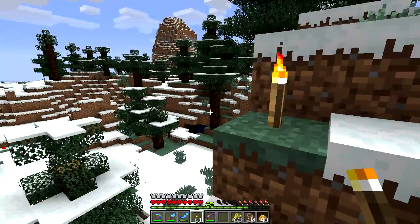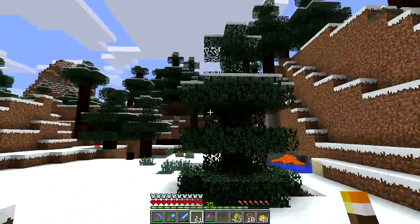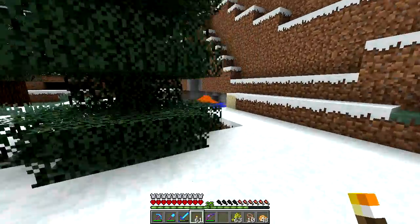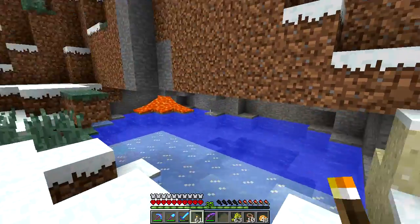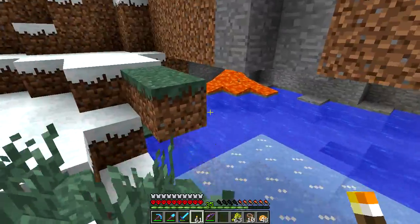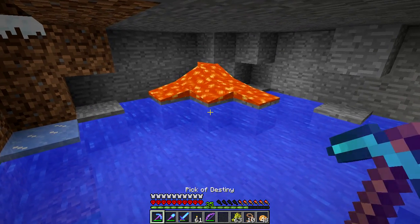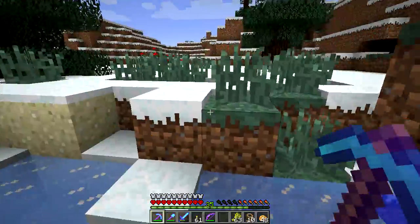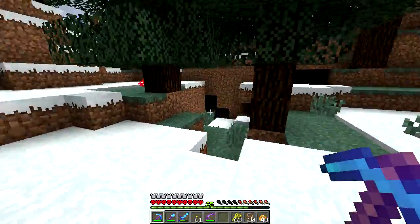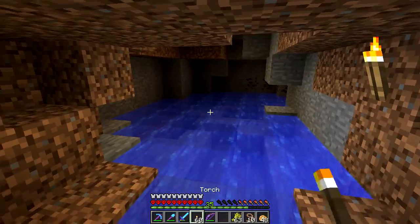Let's put a torch right here — just so at night maybe we'll see it and it'll guide us home. Look at this — a little lava. We've got ice, water, and lava here. We don't have any cobblestone though, just smooth stone. Is it lava over a source block of water that makes smooth stone? I always forget the combination.